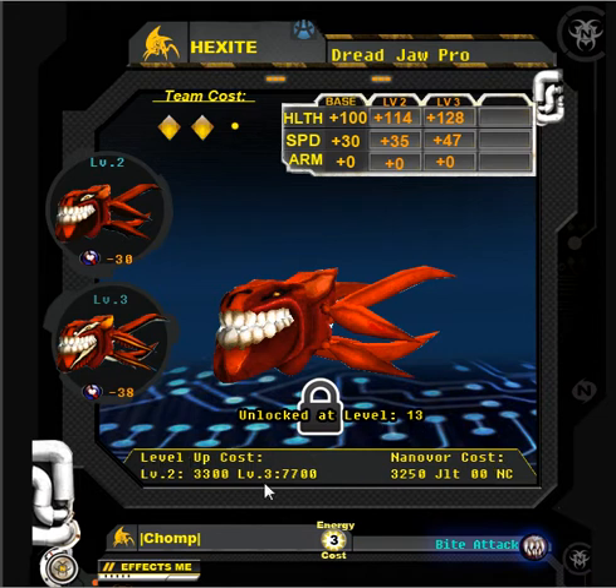This section underneath shows the level-up cost. To upgrade your Dreadjaw Pro from level 1 to level 2 requires 3,300 jolts. To upgrade it from 2 to 3 will cost 7,700 jolts. Over here is the nanobore cost to actually purchase it. Some nanobores you can purchase with jolts; some require nanocash. In this case, the Dreadjaw Pro can be purchased for 3,250 jolts once you unlock it — you cannot purchase it with nanocash.